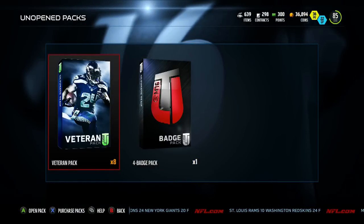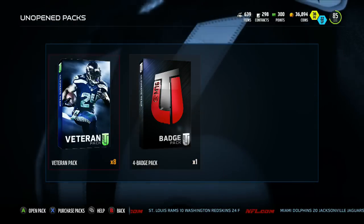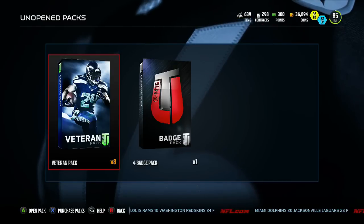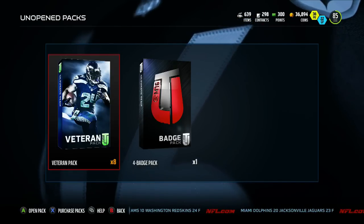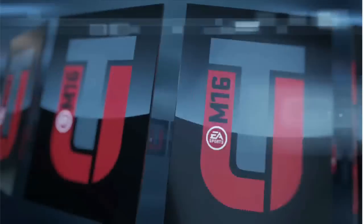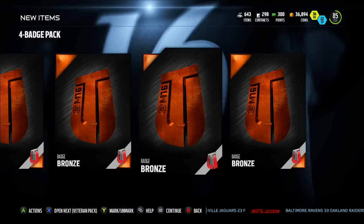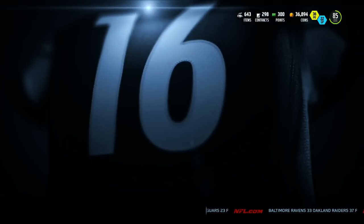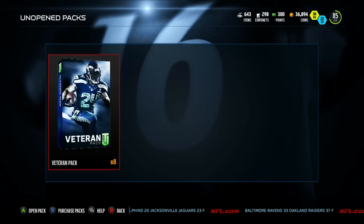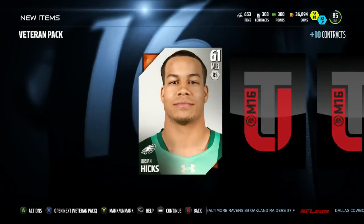I'm not sure who the 24-hour card is this week, but hopefully we can pull something good. We got a four badge pack and eight veteran packs — I bought the bundle, it was only like 18 bucks. Let's hop into this four badge pack real quick to get the troll badges out of the way. And yep, four bronzes — I knew it. I'd rather get the bronze troll pulls out of the way, but we got to stay positive during these pack openings.